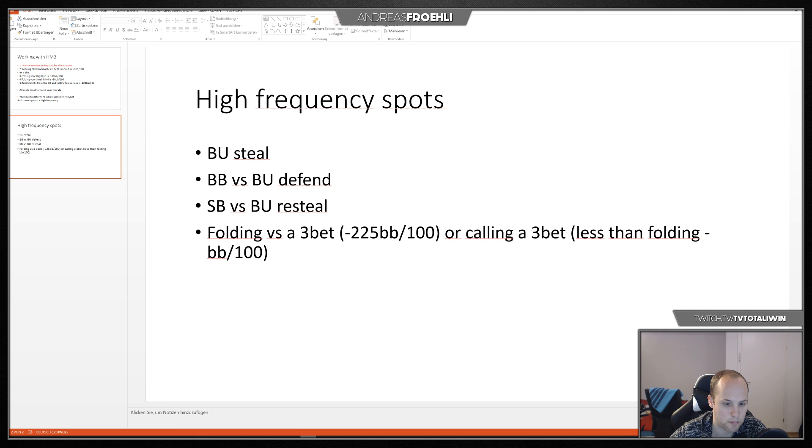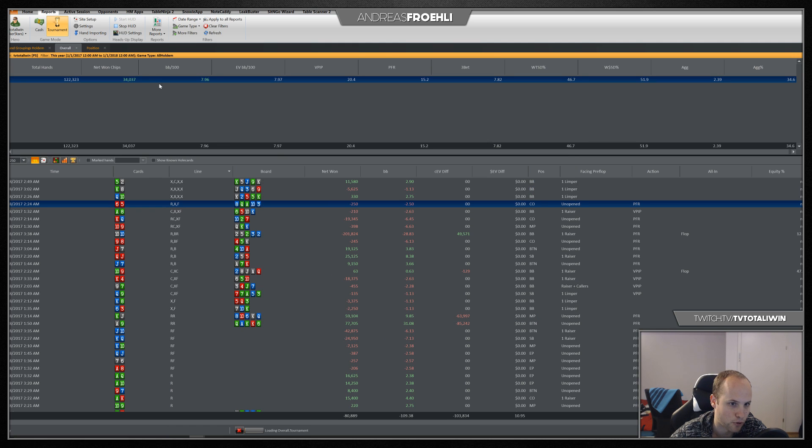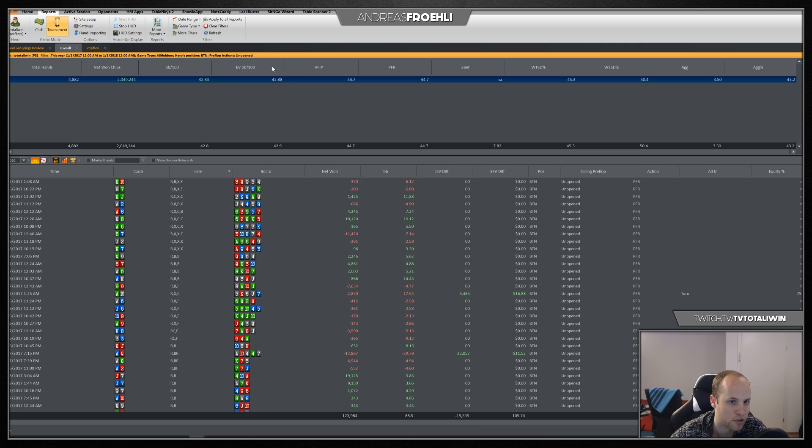So what do we do? I say 'button steal' — I have a filter for almost everything. I also use this for my students to look at their databases and find their leaks. When you look at button first-in, I apply this filter in MTTs and you can see that the EV bb per hundred is about 42.88, meaning I'm winning roughly 43% of one big blind when I open button first-in.